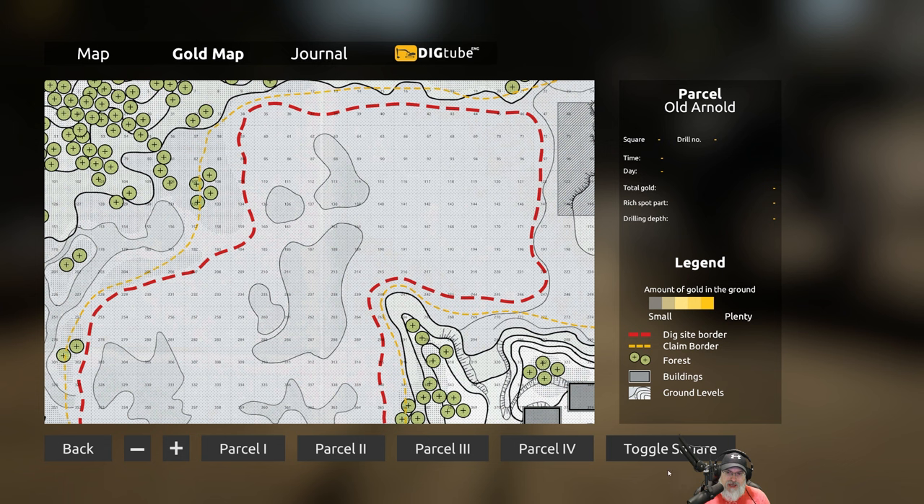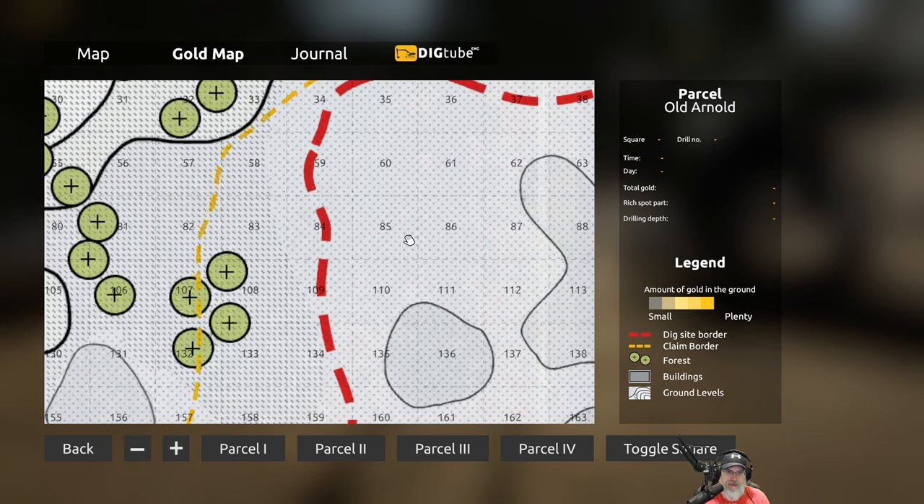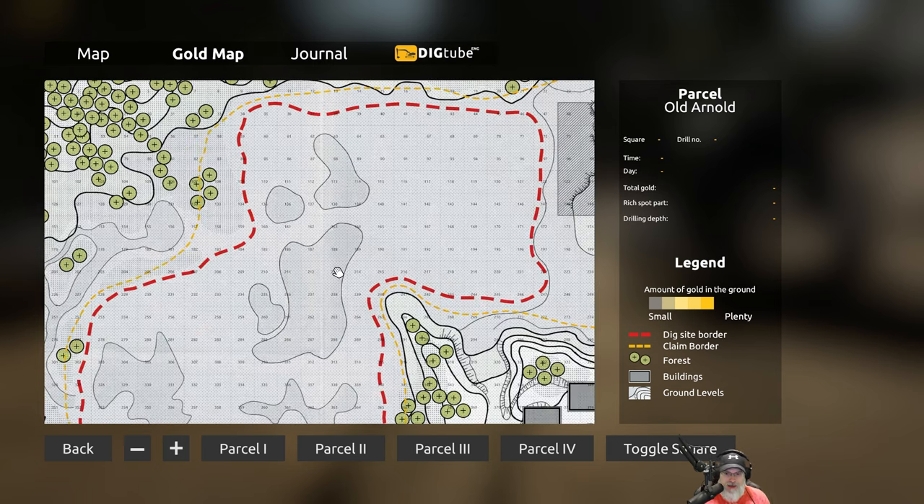What does toggle square mean? It doesn't seem to do anything. But I think we can test this with that drill to see where the better gold is.